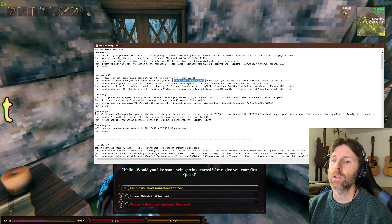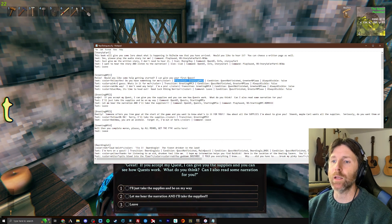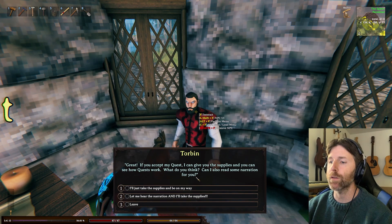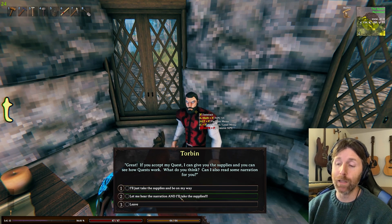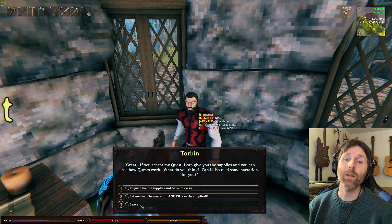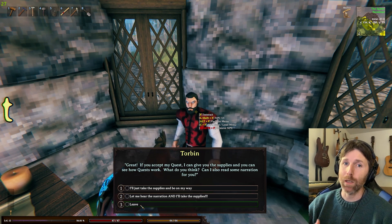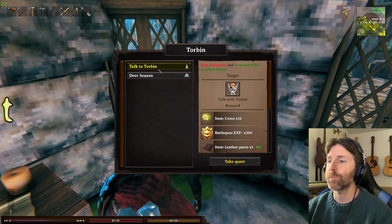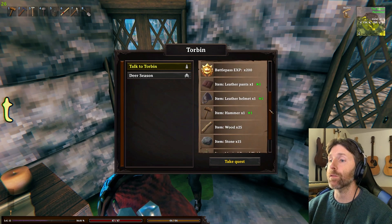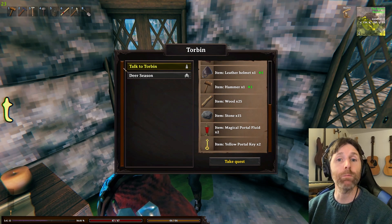Here I've got the transition to the greeting, and once you click 'Do you have something for me?' it says 'Great, you can accept my quest.' I've given the player the choice to take supplies and leave, not hear the narration, hear the narration and take supplies, or just leave. I did it this way so nobody could cheese the system and get supplies over and over again — it's pretty basic but you don't want anyone to cheat it.